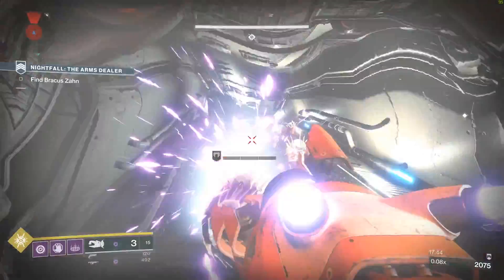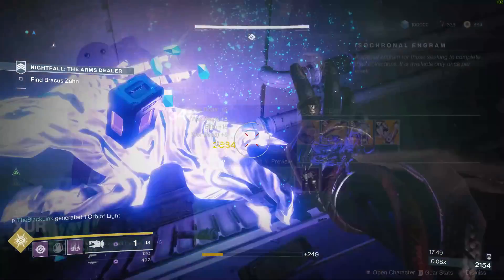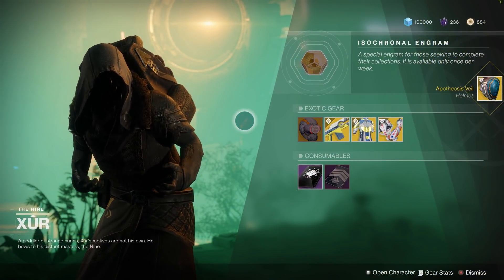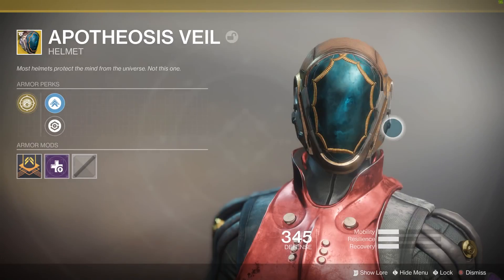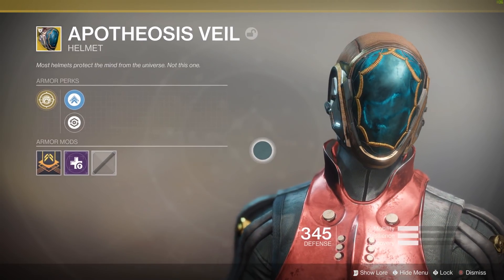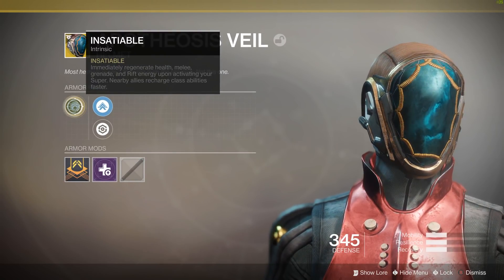There's some interesting stuff for sale this week. The biggest thing here is probably going to be the Fated Engram with all the new stuff available. As you can see, I got myself the Apotheosis Veil Exotic Warlock Helmet — going to be looking forward to using that. It's seeing a little bit of a change now: it restores your health, your grenade, your melee, and your ability energy whenever you pop your super. Definitely a big change. Can't wait to get it leveled up and test it out.